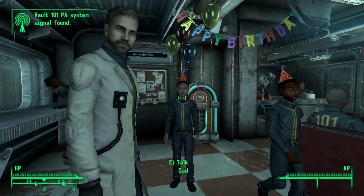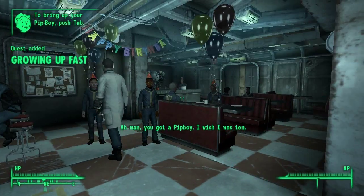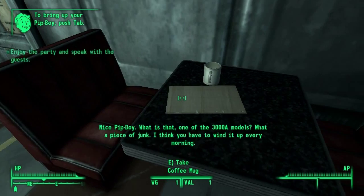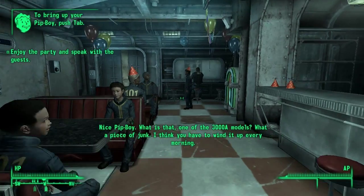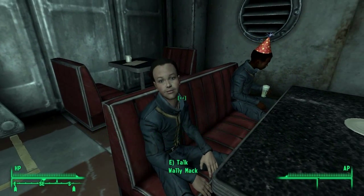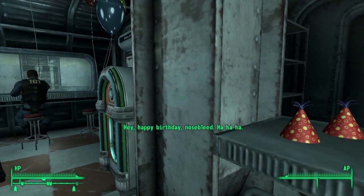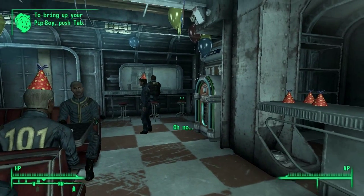Thanks guys for checking out this awesome episode of Fallout 3. It's a short little video, just seeing how the camera works. You guys can leave your feedback in the comments below to tell me if it actually looks good from your side of the screen or not. This guy's a little douche — he's kind of a dog. Hopefully you guys actually enjoyed this let's play. It's Double A Ron Gaming signing off. Have a good day. Peace.